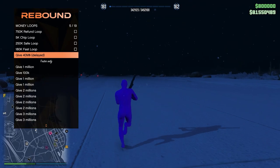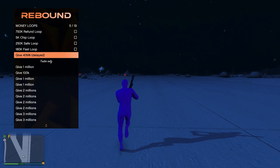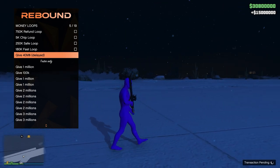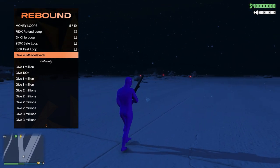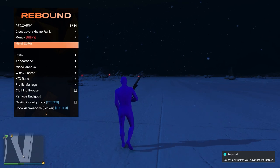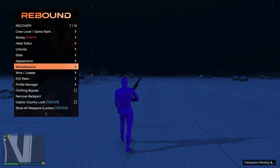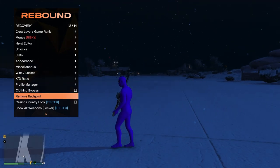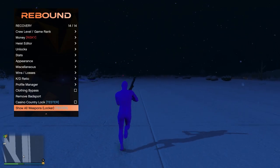I've used this multiple times and I've not been banned, so I'm going to say this now — it's probably the best menu to give yourself money. As you guys can see, $15 million here — and we just gave ourselves $40 million. Moving on, we've got heist editor, unlocks, stats, appearance, misc — so obviously all this here — wins and losses, KD, profile manager, clothing bypass, remove bad sport, casino country lock, which is only for testers, and then show all weapon locker.